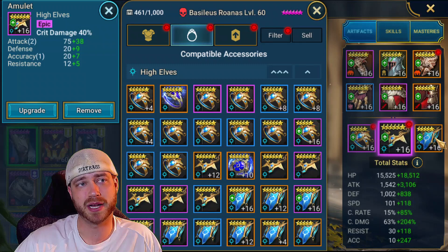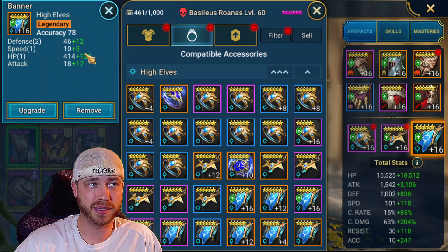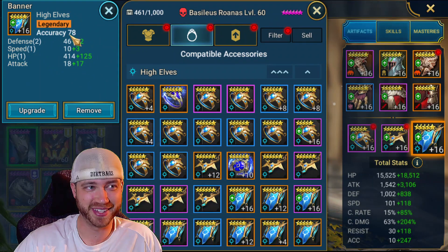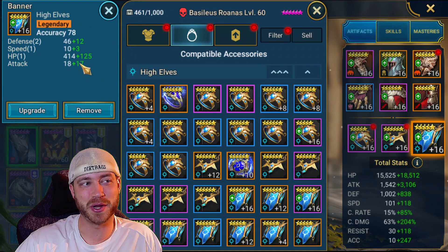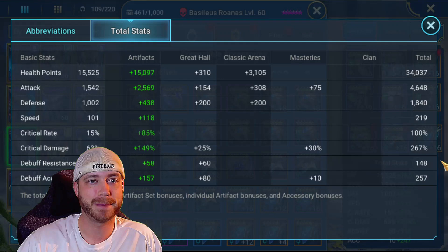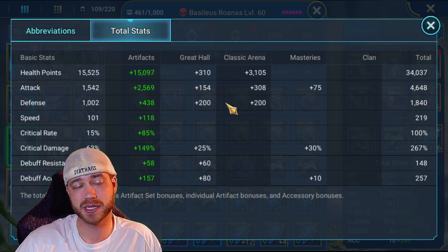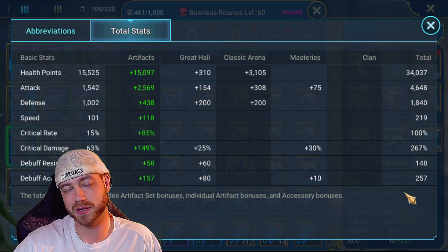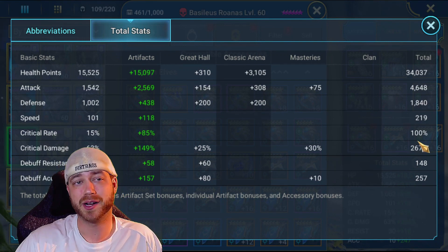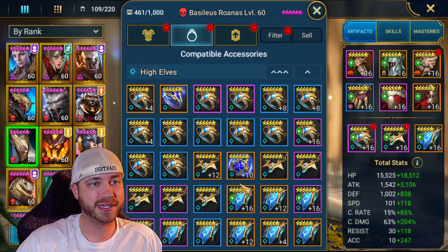We went with attack for the chest. Crit damage obviously. And then accuracy for the banner — this could be higher if you had a six-star banner. You want speed and attack percentage. This is actually a bad banner — no percentage substats. I geared this guy a long time ago, but he works. Total stats: 257 accuracy — pay attention to that, because some vids show it being resisted, meaning the other person had over 250 resistance. 100% crit and 267 crit damage. 4,600 attack.